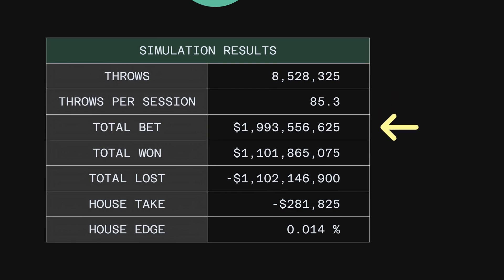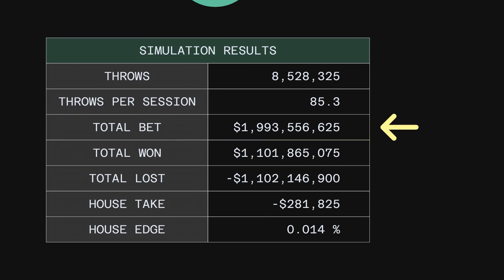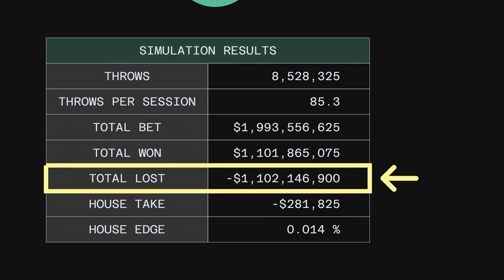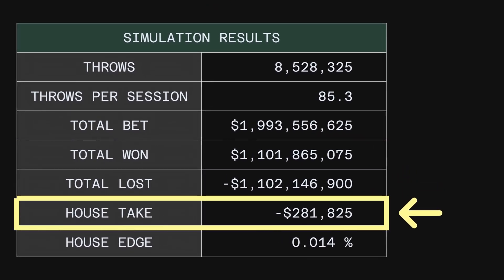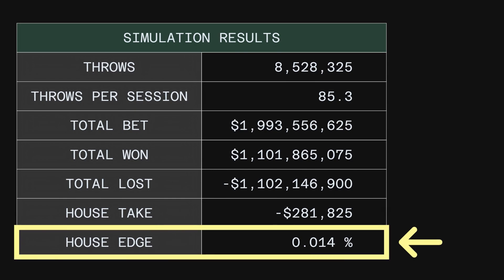The total bet was a whopping one point nine nine billion dollars. There's about one point one billion both won and lost. But look at this — the casino only took two hundred eighty one thousand dollars. That's a tiny part of the two billion dollars bet. The house edge is zero point zero one four percent. That's just incredibly low.